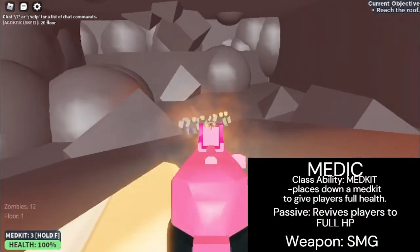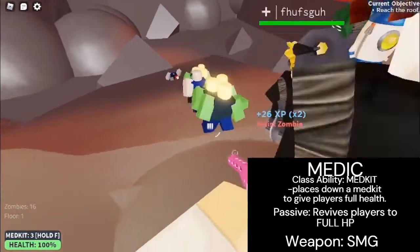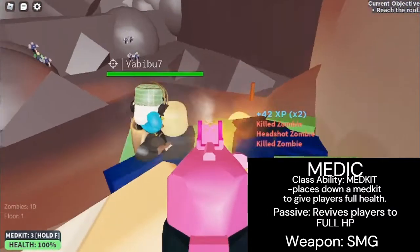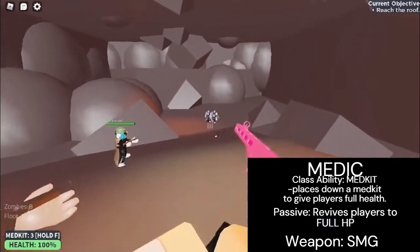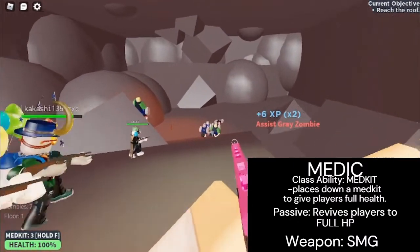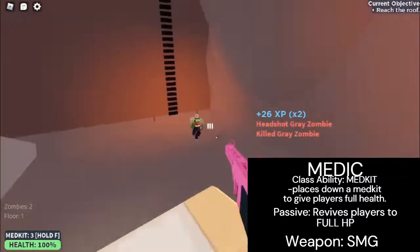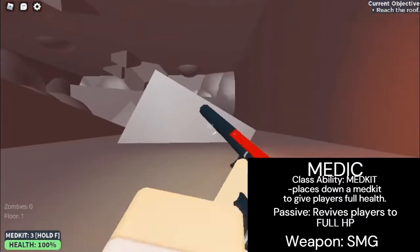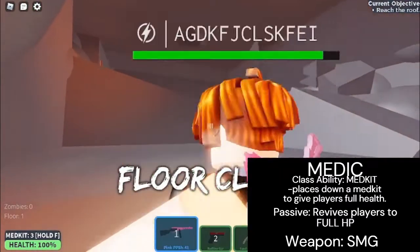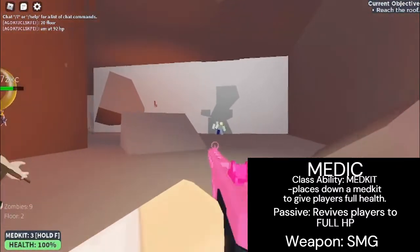The next class is Medic, a healer class that uses SMGs and provides medkits to other players, though the stock is limited. The Medic's ability is to place down a medkit that gives full heal to all players including the user itself, but everyone must interact with the kit to do so. If you didn't know that before, congrats — you're not a madman!